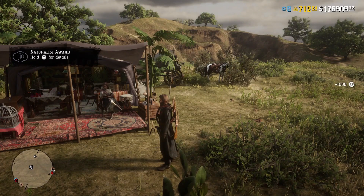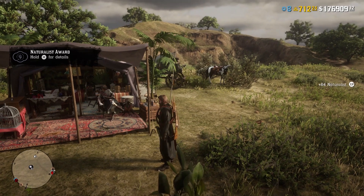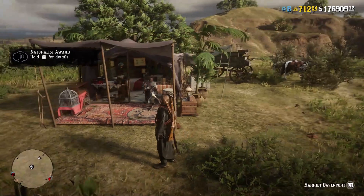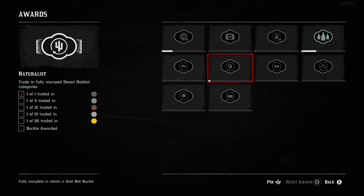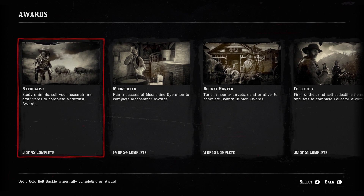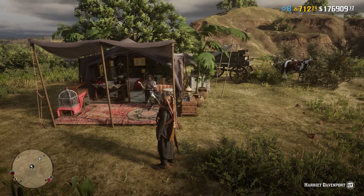The easiest category I've found is the desert category — most of the animals are in New Austin, with a few others like rams found in the Great Plains. Completing this category only gives 80 dollars but it gives you 1,300 XP, which is excellent for ranking up quickly.